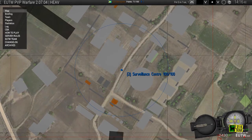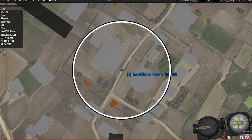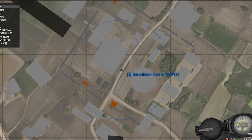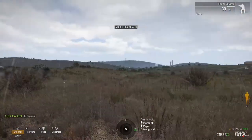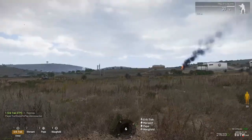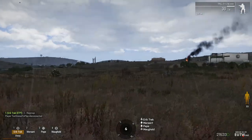To capture a sector, you have to move inside the circle. Staying outside and camping is for snipers. Of course it's not a hard rule — there are many reasons to stay outside — but the rule of thumb is that everybody gets into the circle and snipers provide cover. The rate of sector capture depends on how many friendly and enemy forces are inside the area.